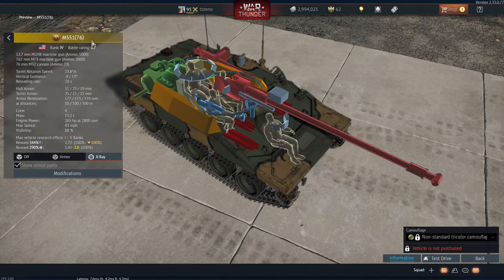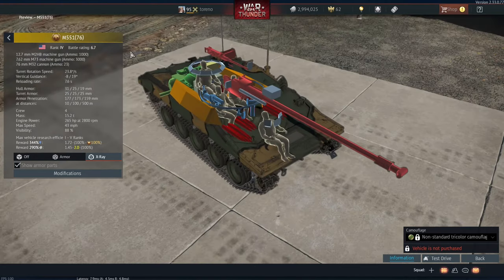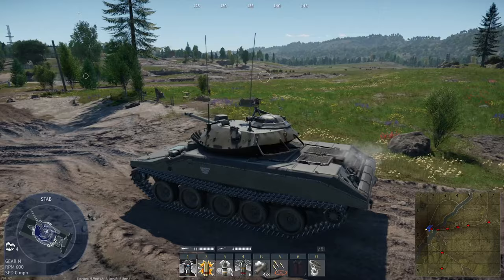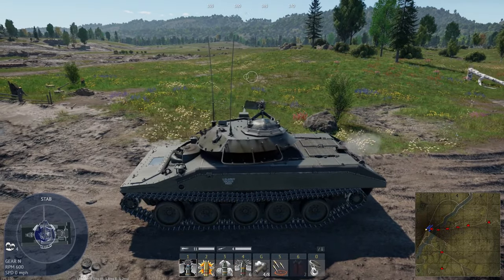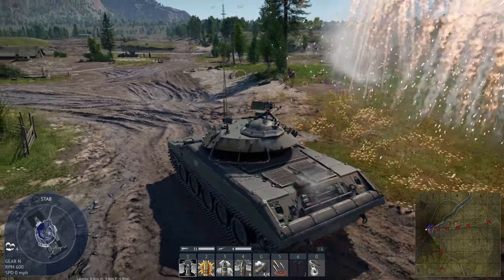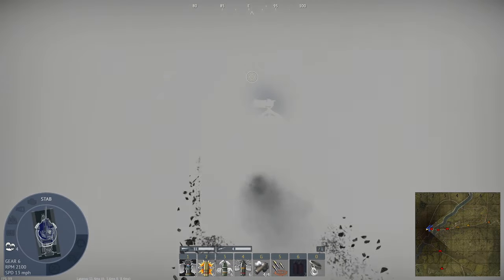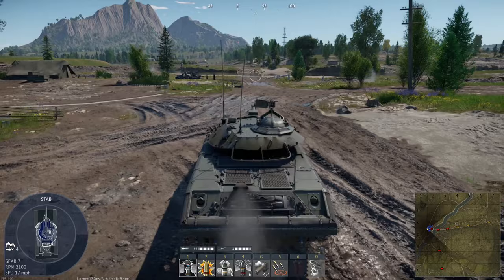And of course, like I said before, it's at a much lower battle rating where I think it will be a very successful vehicle. So we'll just take it out for a very quick test drive. We're going to equip the APDS shell as standard, because I think that's what most people are going to do once they've unlocked it. It also comes with smoke grenades, so we're just going to fire them off to the right there.